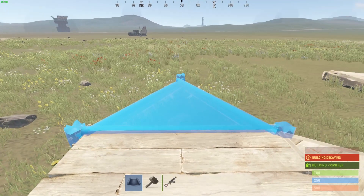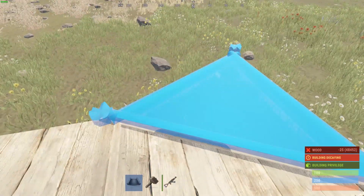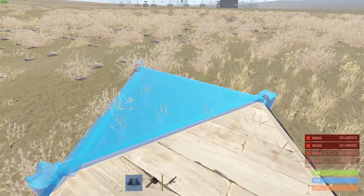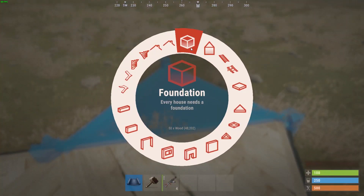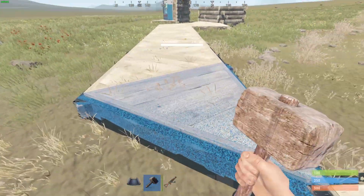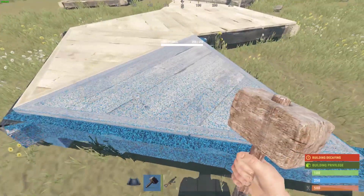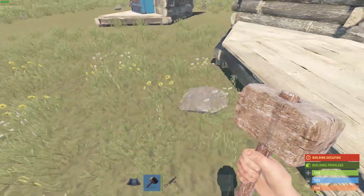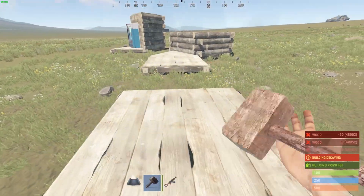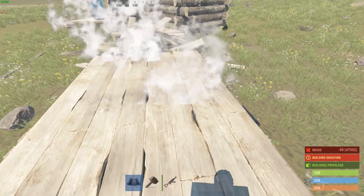Now you'll have to make eleven triangle foundations — one, two, three, four, five, six, seven, eight, nine, ten, eleven. Now place a square foundation and you can remove all the triangle foundations, you don't need them anymore. Continue with the square foundations until here, when you'll want to demolish this and place another square foundation.